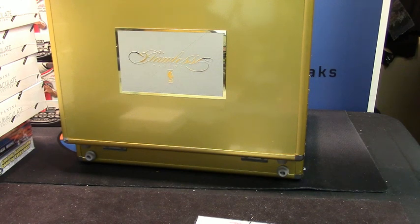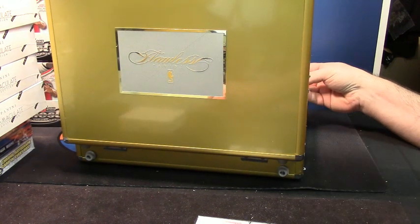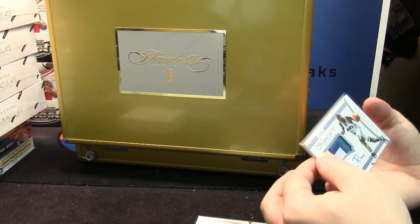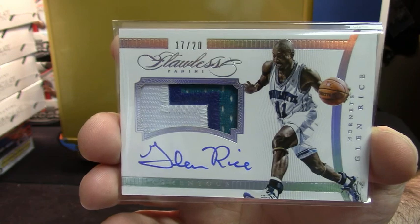I was supposed to text him when this broke. This is a nice card. I don't know who's going to get it, but it's nice. Seventeen out of twenty — three-color on-card patch auto for Glenn Rice. That is a nice patch, a nice auto, and nicely low-numbered.